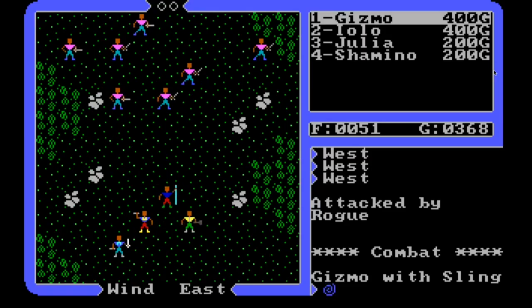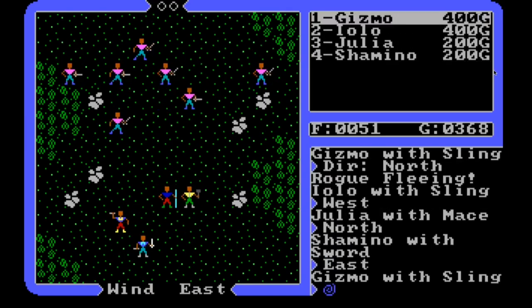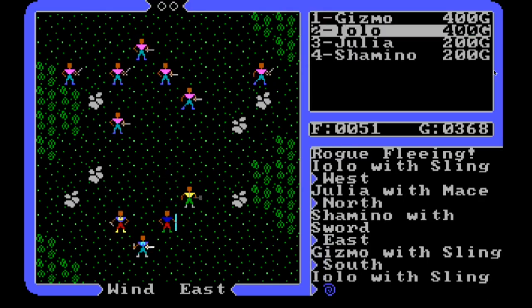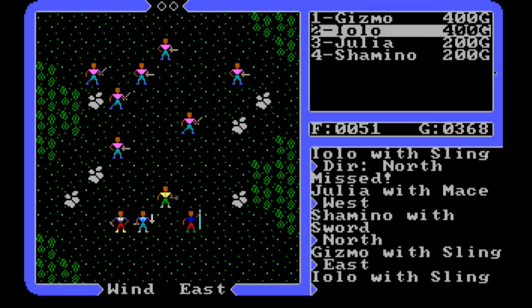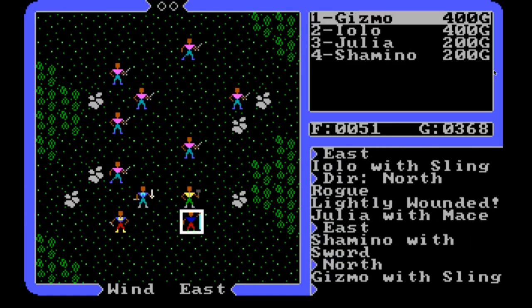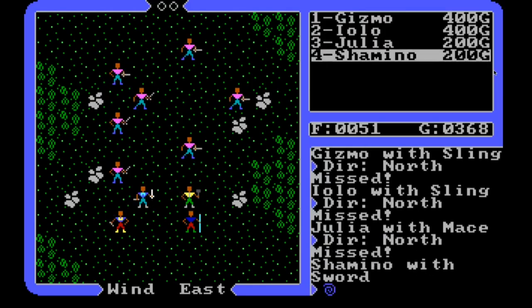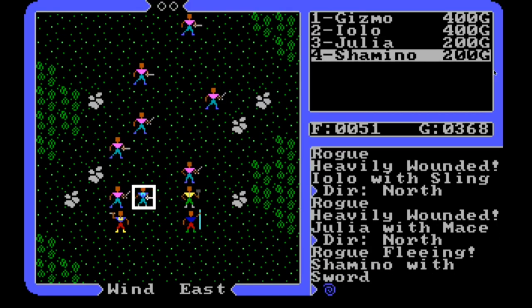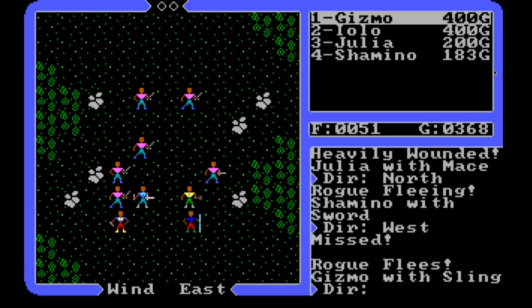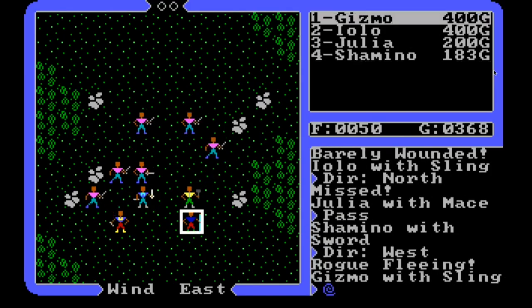Oh, we got a bunch of stuff to attack - excellent! That guy's fleeing already, what a pansy. I don't want to do a ranged attack because I'll hit the guy that is fleeing. Come over one here. I know that was stupid but he's doing a practice swing - like standing on deck in baseball. Okay, we've got a couple of these guys heavily wounded. That was Julia - now that rogue is fleeing. We can attack this guy here. Keep missing. Okay, that rogue is fleeing.